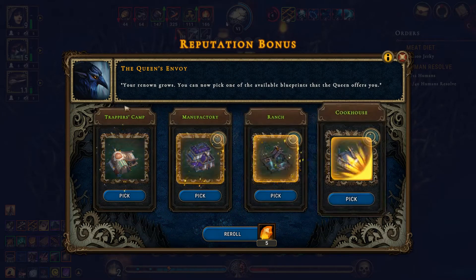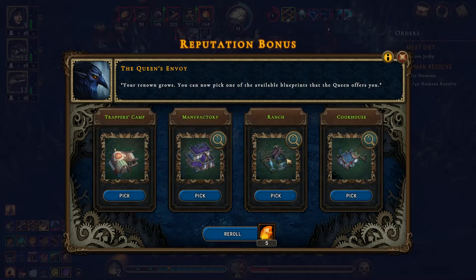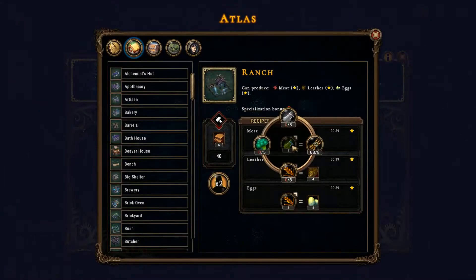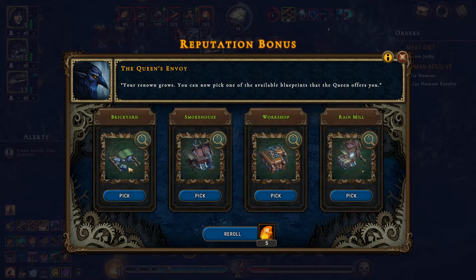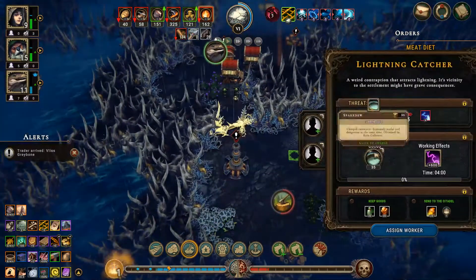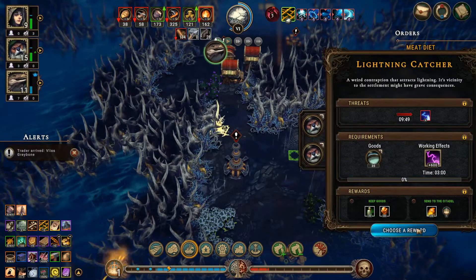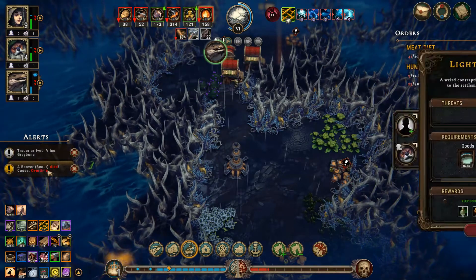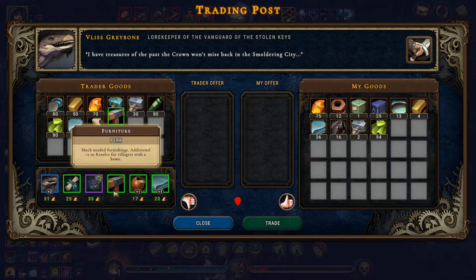Let's just reroll this. A trapper's camp — that's not the camp that we need. Do we go for the ranch so we can make jerky? Let's go for the ranch. And there's my rain mill. Lightning capture — and this is why we have the spark dew. Holy guacamole, okay. All right — go do that. Beaver scat, really? Oh, look at all that amber — yes to that.